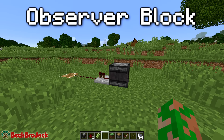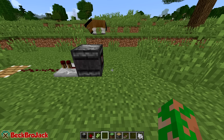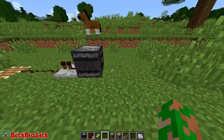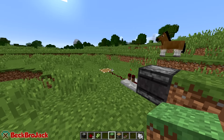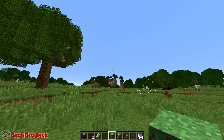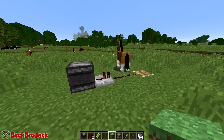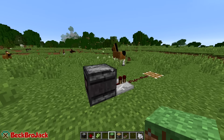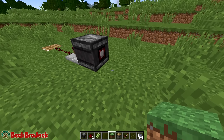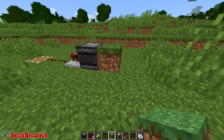Coming in at number three is a brand new type of redstone block brought over from Minecraft Pocket Edition: the observer block. It will output a redstone signal if the block it is observing changes — so if I put a grass block here it outputs a redstone signal and activates whatever is connected. This is great for farms, you can have really compact flying machines. You could have a melon seed grow a melon and then it activates pistons for an automatic farm. It just makes redstone a lot more compact.